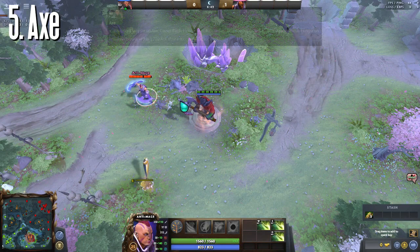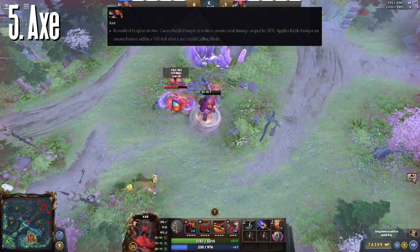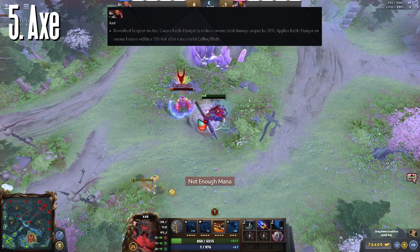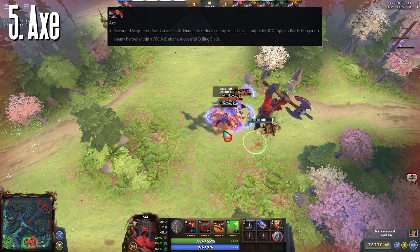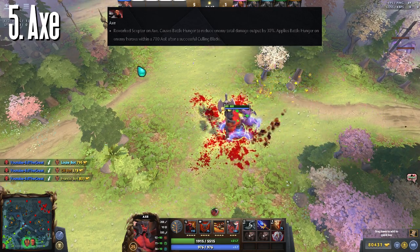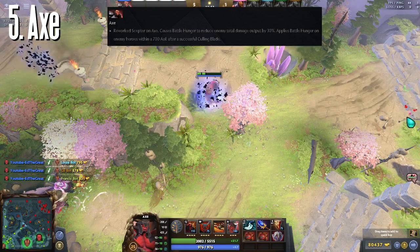Axe's Aghanim's Scepter now causes Battle Hunger to reduce enemy total damage output by 30%. That means your enemy's carries would be crying once Axe gets his Scepter. This now makes Aghanim's a viable item to buy after his Blink Dagger and Blade Mail. Just imagine winning the mid game before their carries can even find kills and farm. This combined with the right playstyle can make Axe an unstoppable pick in your ranked games.